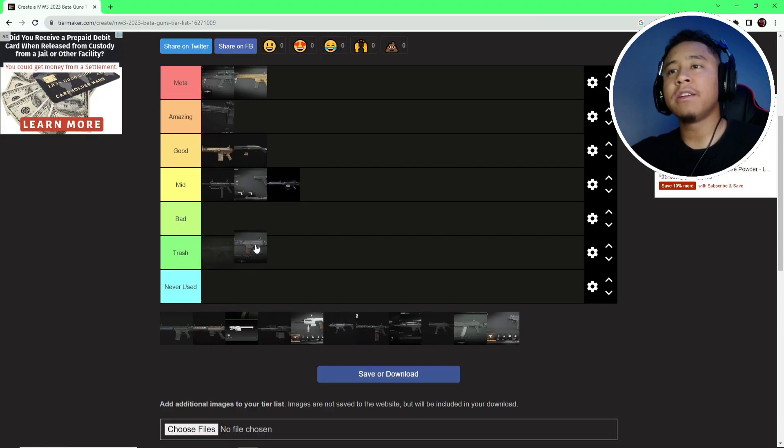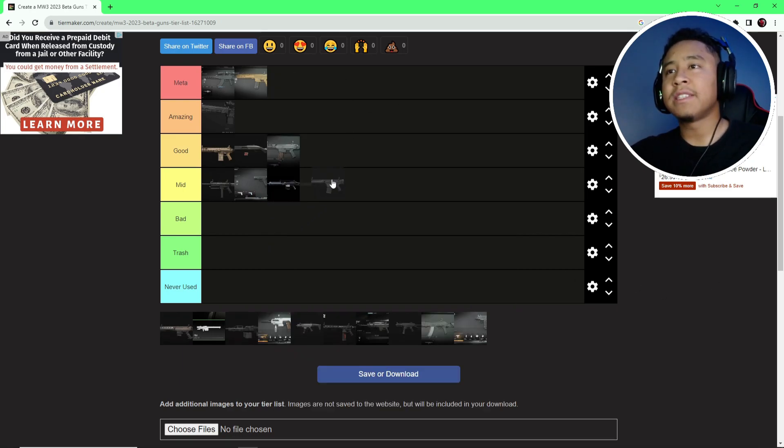The MTZ 556 — I'll say it's a good weapon. I didn't like it that much though. Leveling it up against the MCW, people using the MCW vs. this gun, it never held a candle to it. But overall it's a good gun — good damage, shoots pretty quick, good for mid-range. But if you're trying to challenge an MCW across the map with this gun, GG.